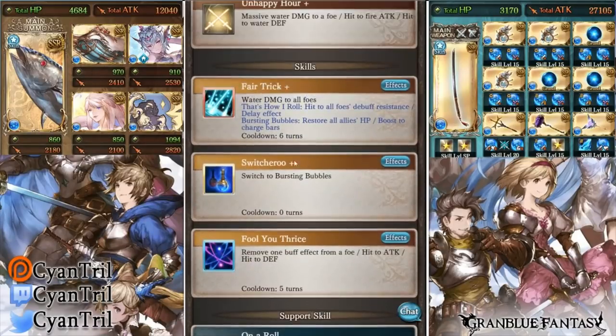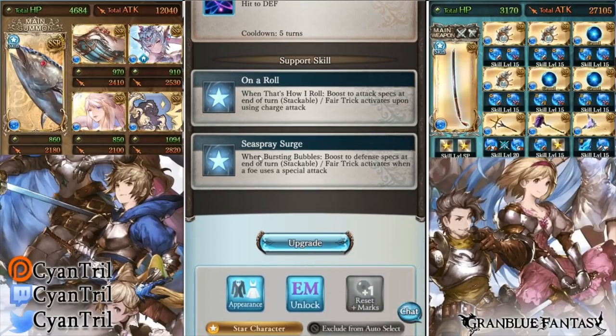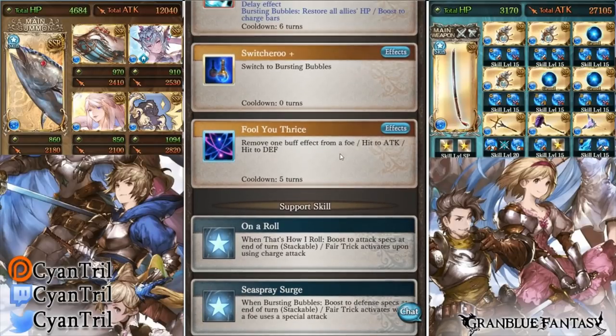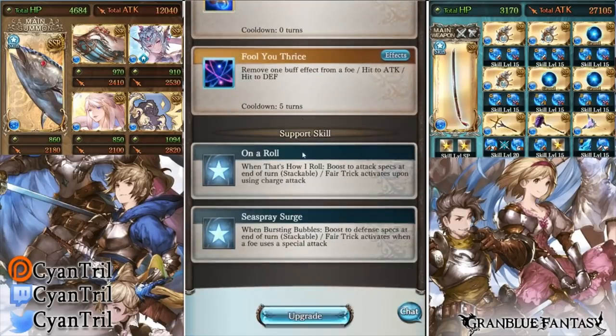If you're in attack specs, activating that's-how-I-roll applies debuff resist down and delay — not bad at all. And if you're in Sea Spray Surge, he gets a boost to defense specs at the end of a turn, stackable. I'm not 100% sure if the buff is permanent, I'll check in the fight.